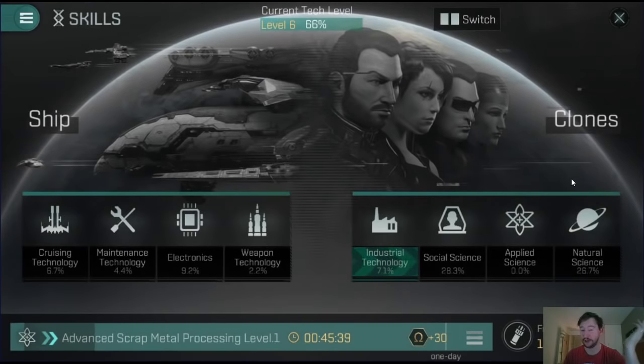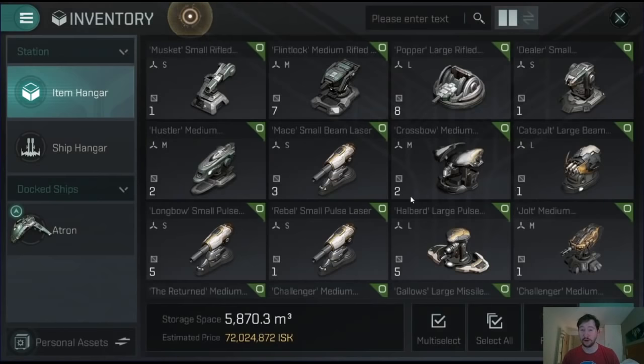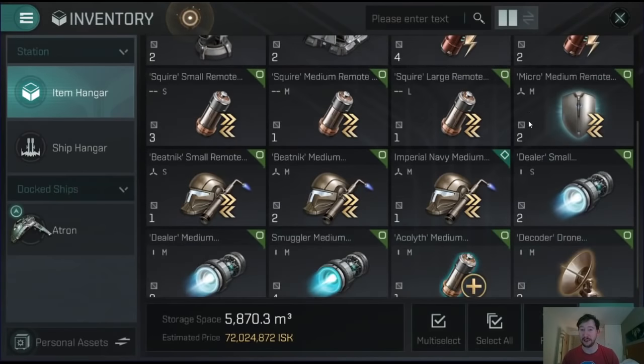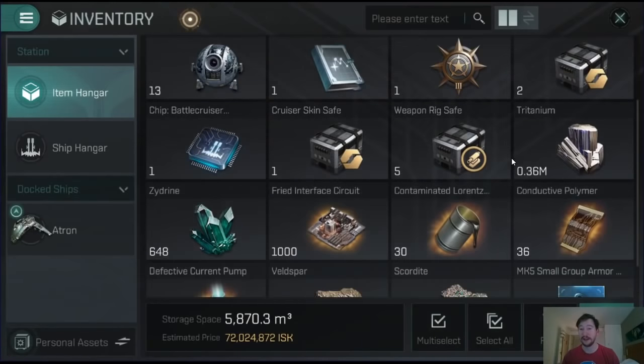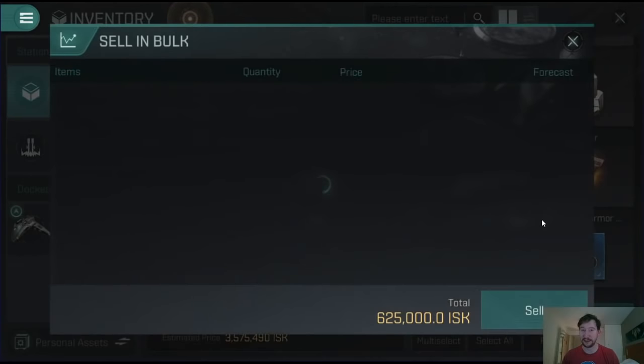That's essentially what I use this account for. I transfer stuff I find on my main via contract - I'll show you my inventory. I transfer all of the stuff I get from PVE content over to this character and when it's a good time to sell it, I sell it. For instance, I just bought 1,000 fried interface circuits off the market. So I guess I'm going to sell these now.